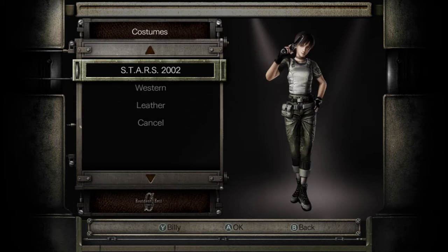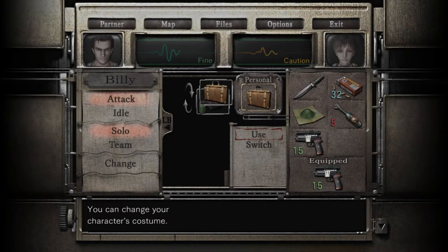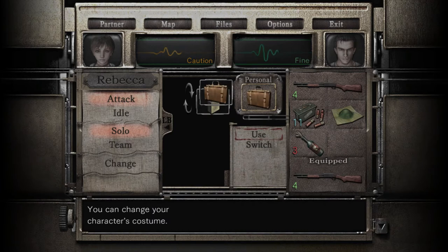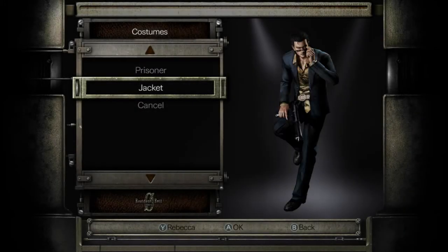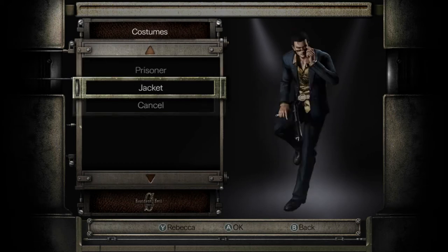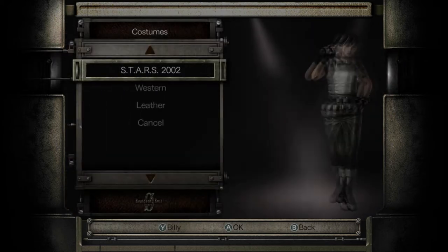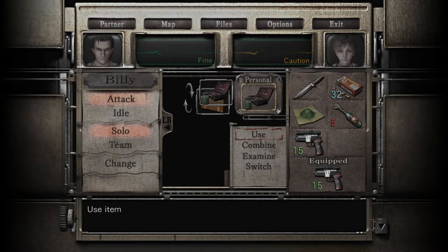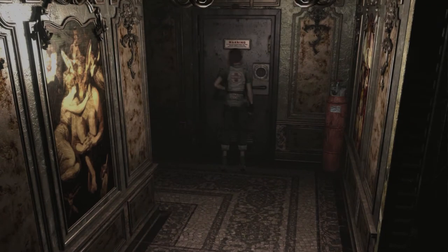That's pretty cute, the western one. We'll stick with classic for now. Is she the only one with an outfit? I guess Billy does too. Let's see what he's got - oh, he's got a cool face. And prisoner. I wonder why Rebecca has the most outfits. Hmm, it's odd. I don't know what could explain why there would be like that.